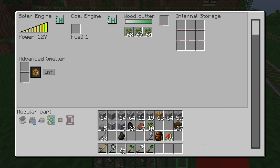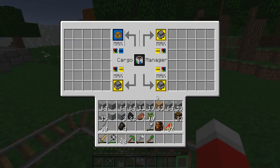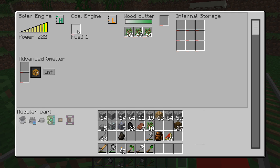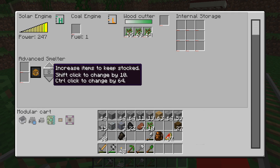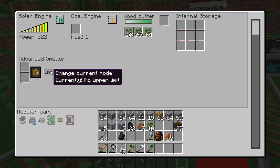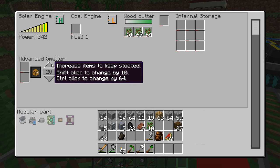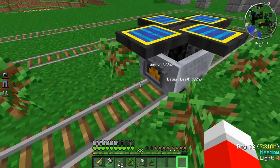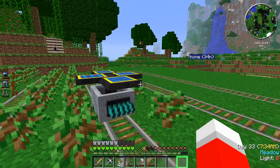We got the coal engine and the solar engine. We'll set that at high priority - this is at low priority. I'm going to have this make 64 charcoal. So that should be good. We got a nice little tree farm going on here.